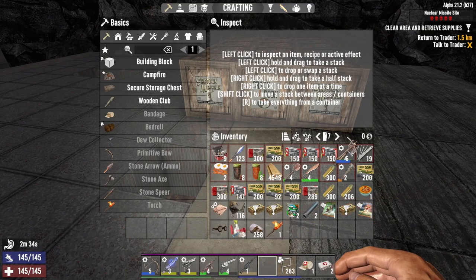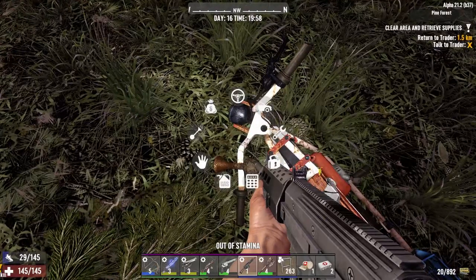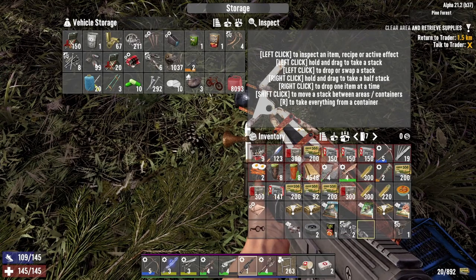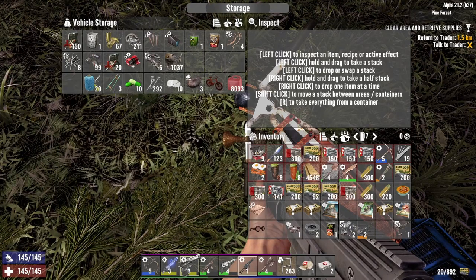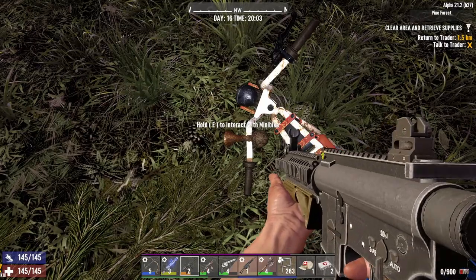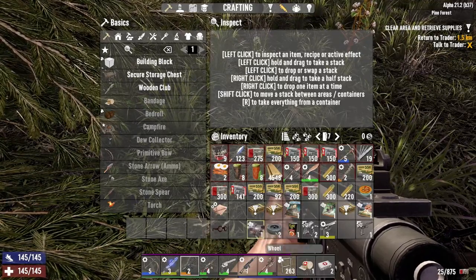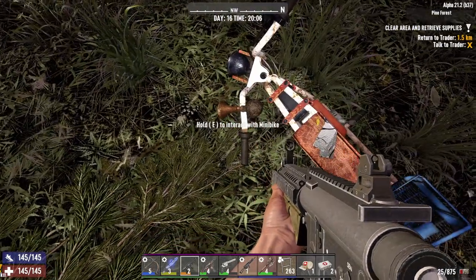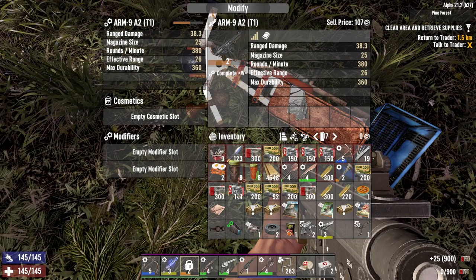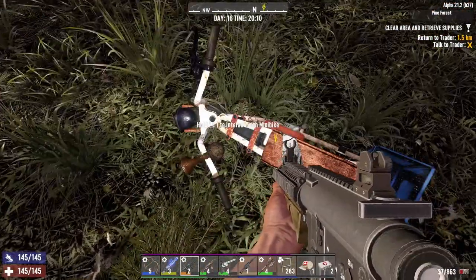Let's get into these. Let's see if I can dump any stuff. Is that a pistol? Yeah, I think it is - 9mm Luger. We can put it on that, look at that. Nice. Alright, let's go. First, let's go sell some stuff so that we have room for the quest stuff.